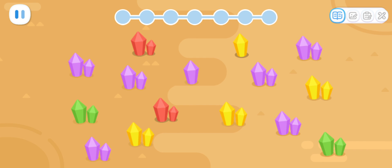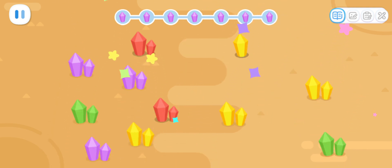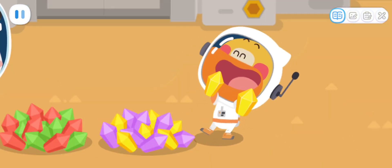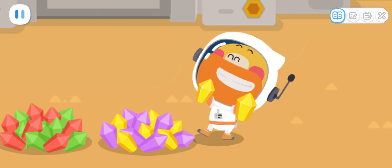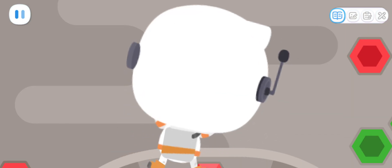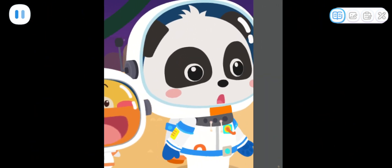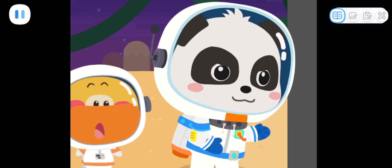Now let's pick up the seven purple crystals! Two! Four! Six! Seven! Done! Let me put these crystals into the holes! Two! Four! Six! This is amazing! Let's go check it out!